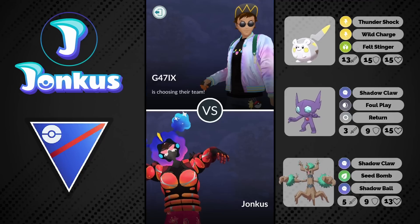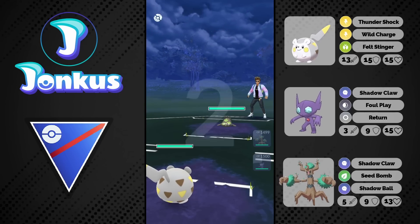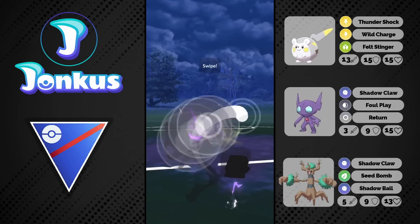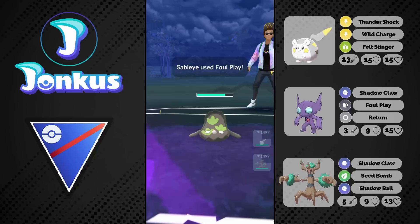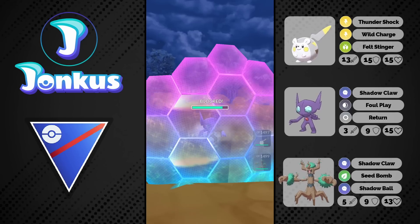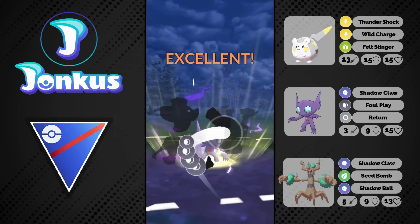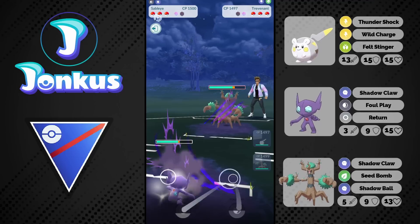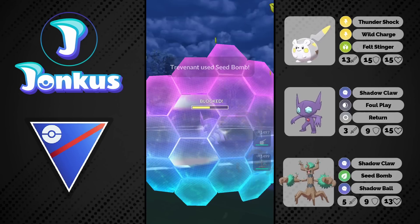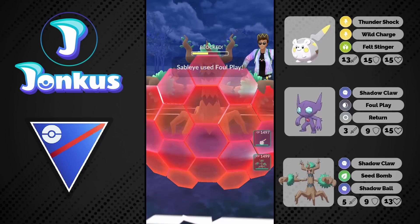Next up we face a Galarian Stunfisk in the lead — of course that's a very hard wall to my lead; there's nothing I can do really, and I have to swap out immediately into Sableye. We go ahead and use some charge moves, but my opponent can just switch out into their own Trevenant, which is pretty awkward as we kind of have to realign. We can't go into Togedemaru and do any damage to Trevenant either. We shield the Seed Bomb coming through and try to get this Pokémon into a range where we can farm it down with our own Trevenant.